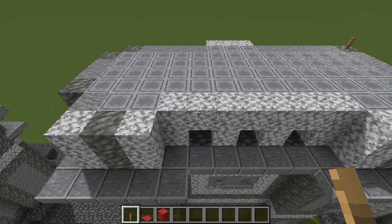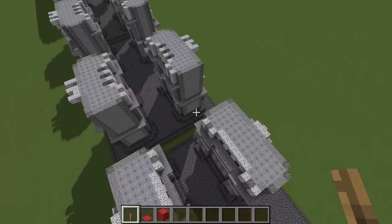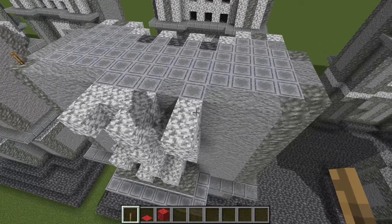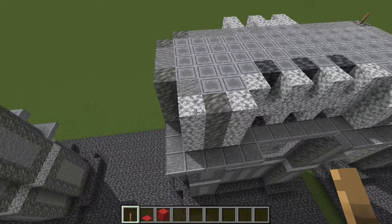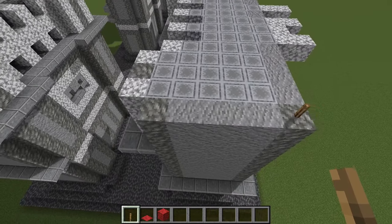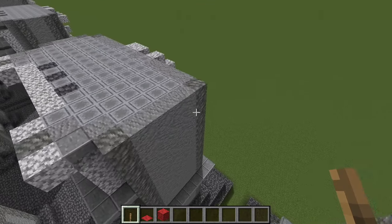This is just tuff, diorite, and andesite — nothing too complicated, pretty simple actually. You want to do the same, just flipping, rotating, and mirroring for the other three piers. Then you do want to place the diorite and the cobbled deep slate just as shown, and the same for your other piers. Let's move on to the next phase.